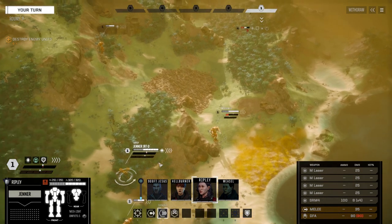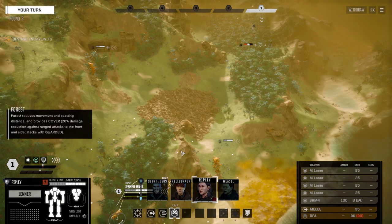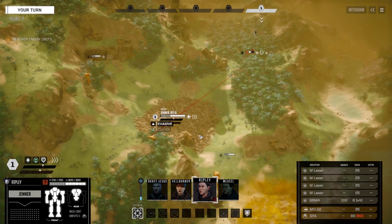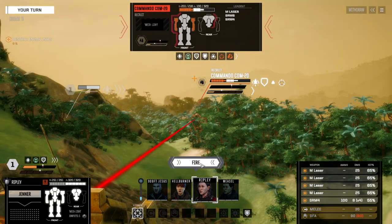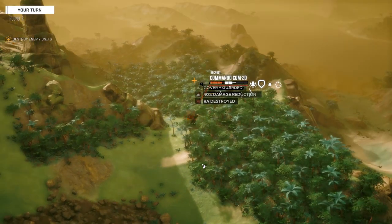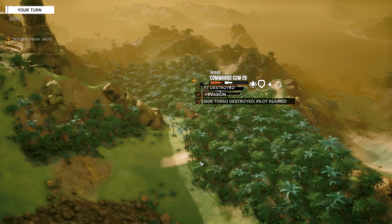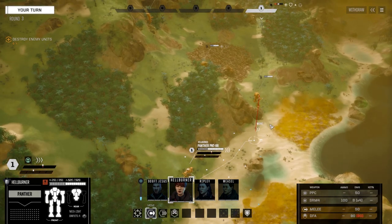Ripley — we're going to jump over the hill here, get some evasion going and fire straight on this guy with everything. We're going to be massively overheated but I think we're okay. We want to try and get an early kill here as soon as we can. I was about to say 'early on' but an early kill early on is really... yeah, the same thing.